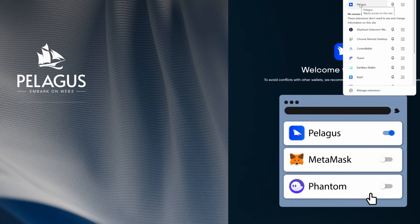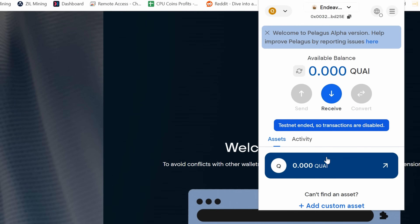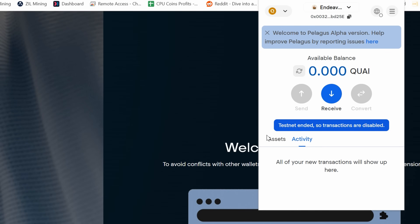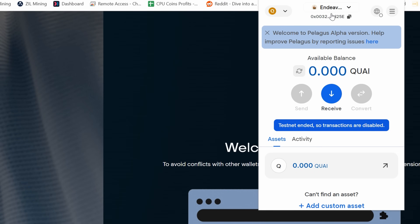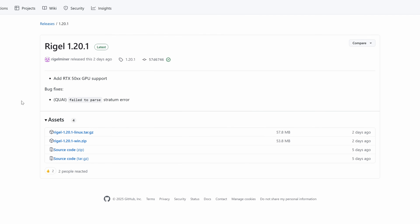Turn off other wallets if you run into issues while using this one. Once you click on the extension, you can see your wallet address, your Kwai balance, activity, and so on. Simply click your address to copy it — this is the address you'll be mining to in order to receive your coins.